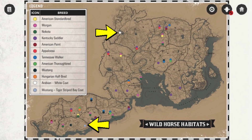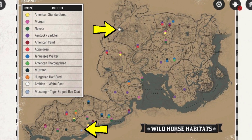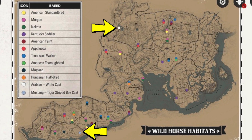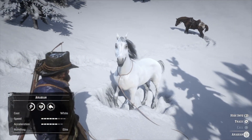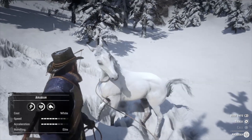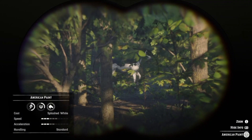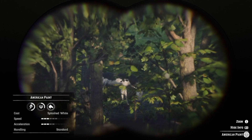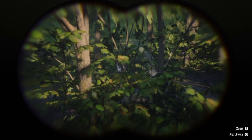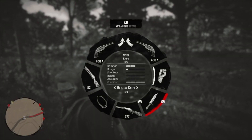As you may or may not know, guys, there are three rare horses in RDR2. Two out of the three rare horses you can find on the map, which is the White Arabian, which is a legendary horse, and also the Tiger Stripe Mustang. But we all know the third and the rarest of them all is the American Paint Splash White, which has no specific or set location where you can go and get it.